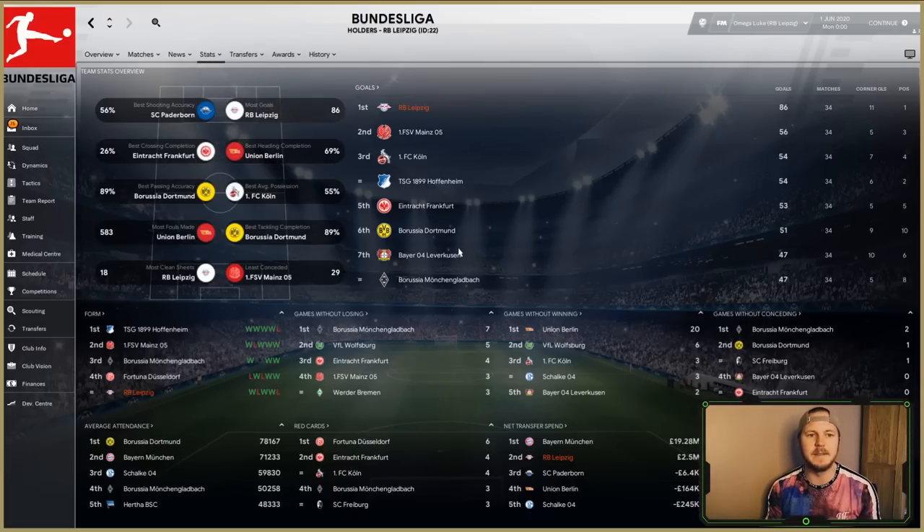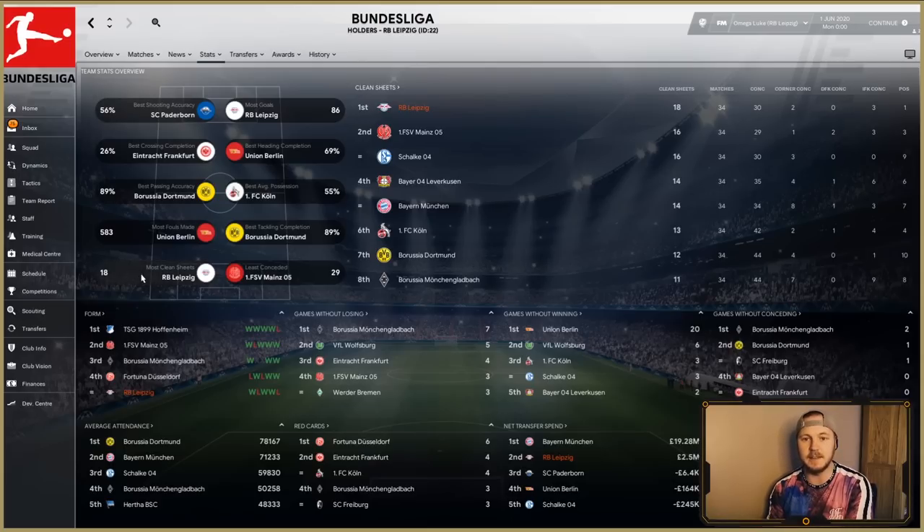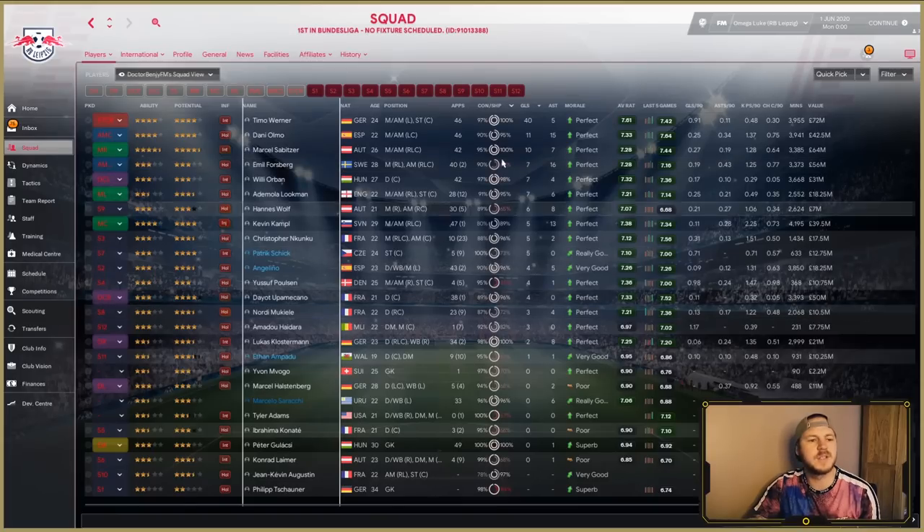Leipzig scored 30 more goals than anyone else — not surprising given how much Timo Werner scored by himself — but in 34 games that's averaging above two goals a game, which is absolutely outstanding. They didn't even have the best shooting accuracy, yet had 355 shots in total — that's amazing. They also managed to keep the most clean sheets, and had the best average possession, showing this is a very counter-attacking formation.